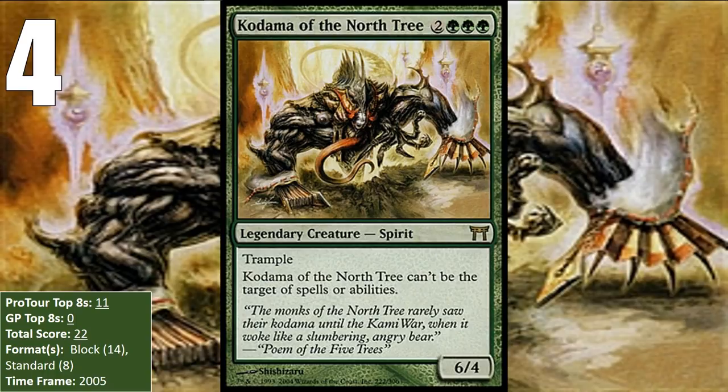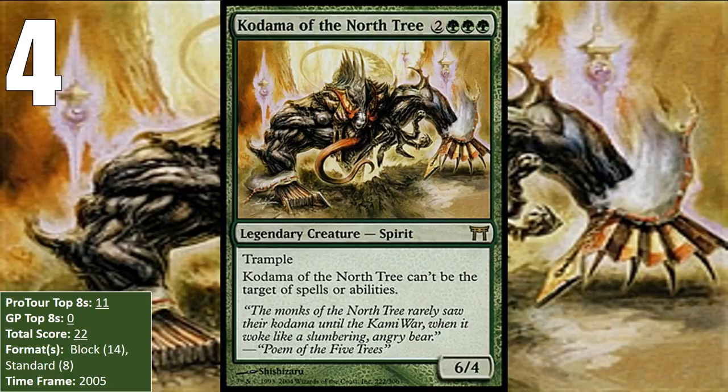In Standard, its primary home was Glare — a deck that ran Glare of Subdual to tap down the opponent's creatures. This deck used a mass of creature tokens to tap down the opponent's creatures, and doing this made it difficult for your opponent to kill Kodama in combat. It also had the upside of being good in the mirror, since the Glare couldn't actually tap down your Kodama.